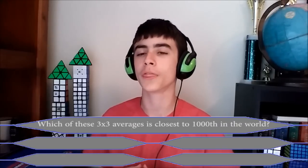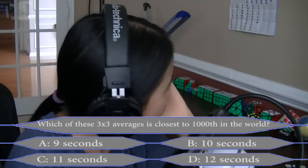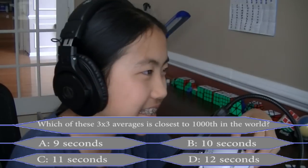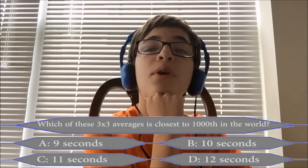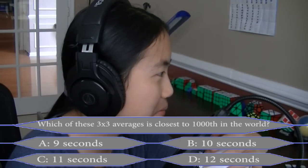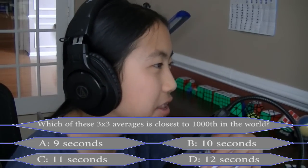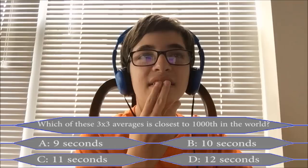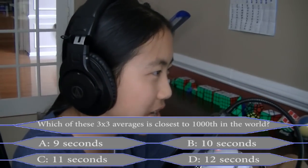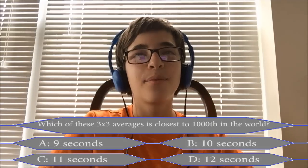This is the $32,000 question. Similarly to the $1,000 question, if you pass this one correctly, you will leave with no less than $32,000 — this is an important question. Which of these averages would be closest to 1,000th in the world for 3x3? Is it A, 9 seconds; B, 10 seconds; C, 11 seconds; or D, 12 seconds? It's not 9 seconds — 9 seconds is top 100. I don't think it's 12 seconds, but it could be. If we're having trouble with this, we're screwed.